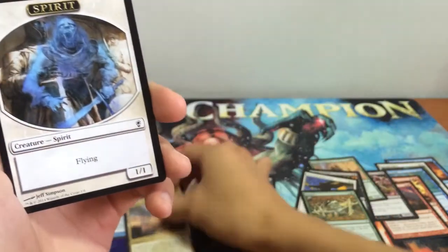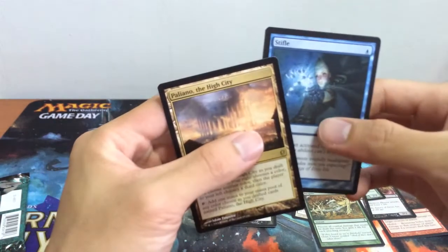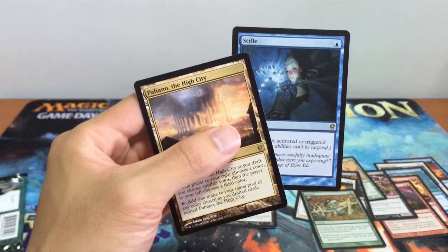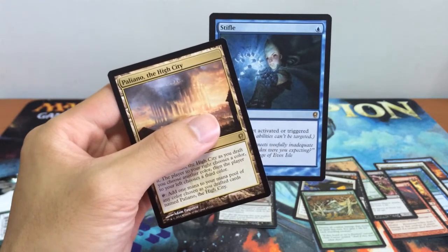And we have another Spirit token. So very, very good that we got two rares and two of the cards I was looking for from the Conspiracy set. That's it for this episode. We hope you liked the series so far, and as always, to support the channel please hit like and subscribe. I'll see you guys next time.